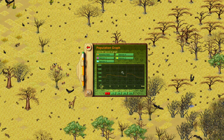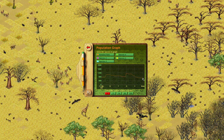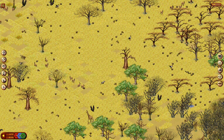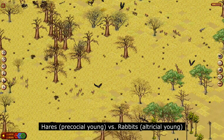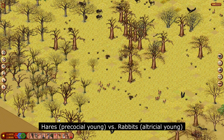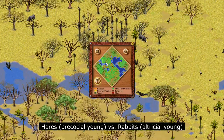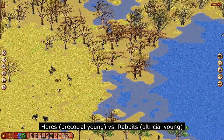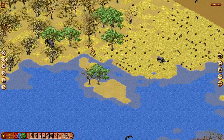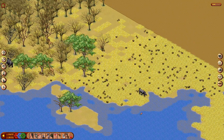The population of predators should be increasing, and we can see the population of hares decreasing. As I've mentioned before, hares and rabbits differ in that hares are precocial — the young can hop around as soon as they are born — whereas rabbits have altricial young, where the young are defenseless when born; they're basically blind and pretty useless. Very similar to human babies, basically.